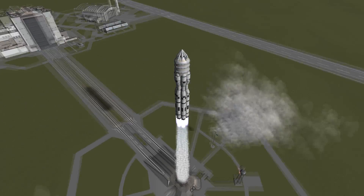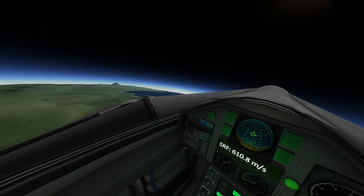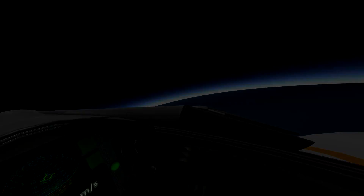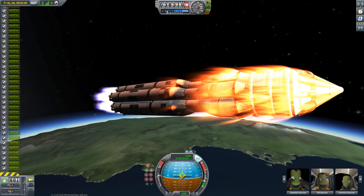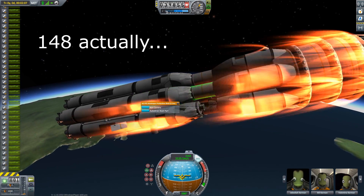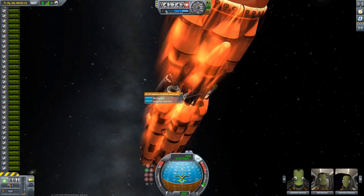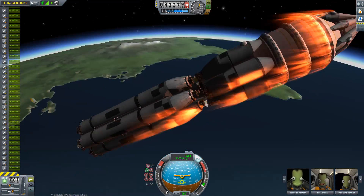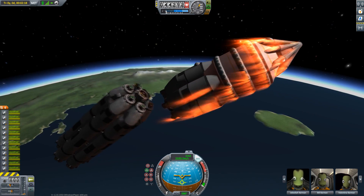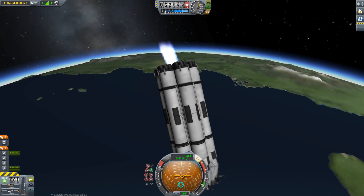This is me striking back with a slightly bigger interplanetary spaceship. This thing can carry more than 100 kerbals — the exact number is something around 110 — and it weighs almost 700 tons without the booster. It actually can get into orbit on its own, but I just wanted to have a big booster.